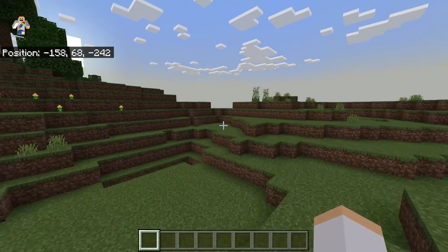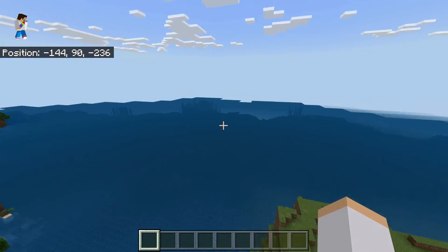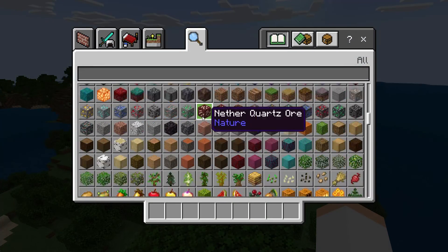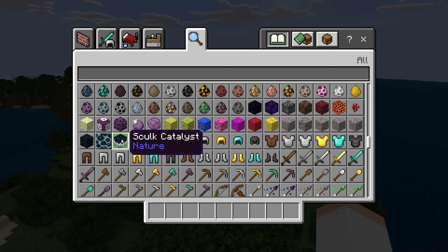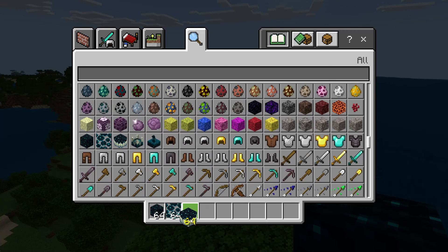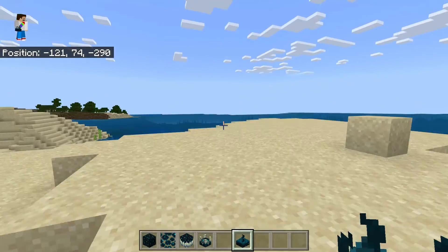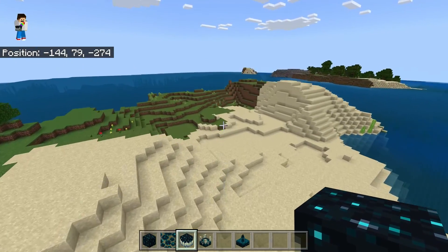So let's see — there's no caves or mountains right over here, but let's look here to see if they added anything. Oh, they added the Skulk things. Weren't those supposed to come in the next update? The Wild Update? It might be because I'm using vanilla experiments right now.